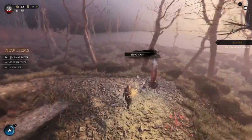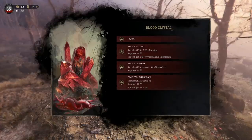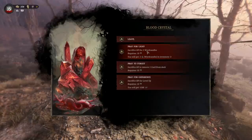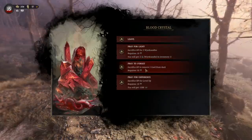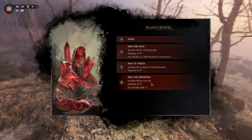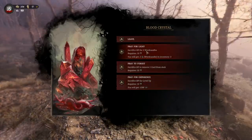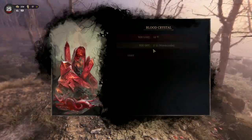Please heal me instead of damaging me - I'll pray. Requires HP. Sacrifice HP for two weird candles; sacrifice HP to remove one card from your deck - 33 health! Sacrifice HP for a level up. Weird candles versus level up... I'd rather not leave myself at 2 HP. So let's go with the weird candles.